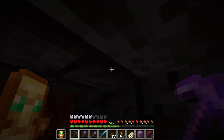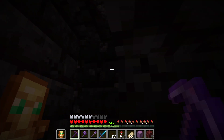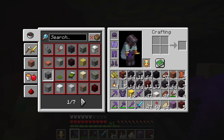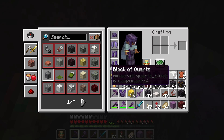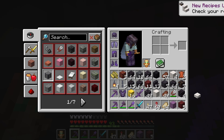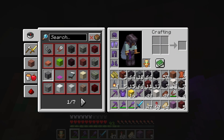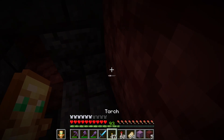I'm gonna make some stairs over here. What is this place? There's some free quartz blocks - well I was looking for them anyway so that's good. Smooth quartz block - I didn't know they existed. What's the difference between them and regular quartz blocks? I have no idea. Let's go from here.